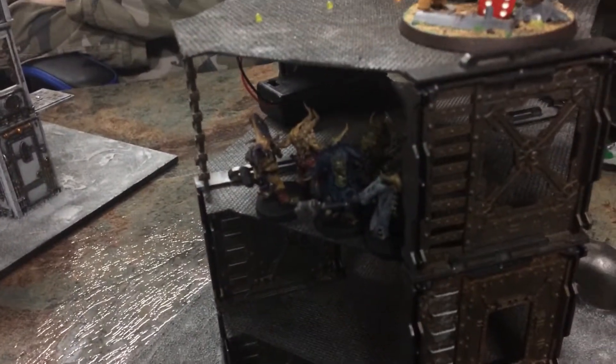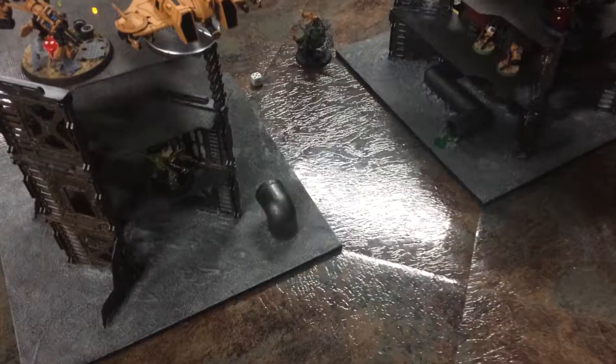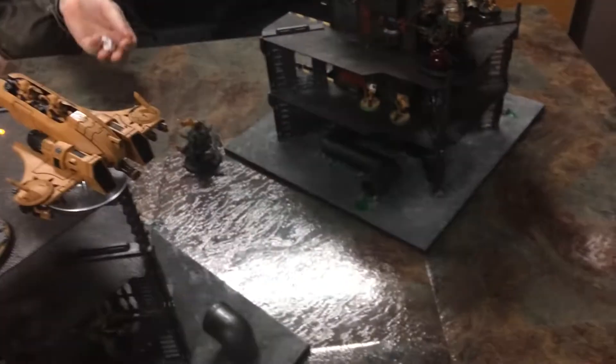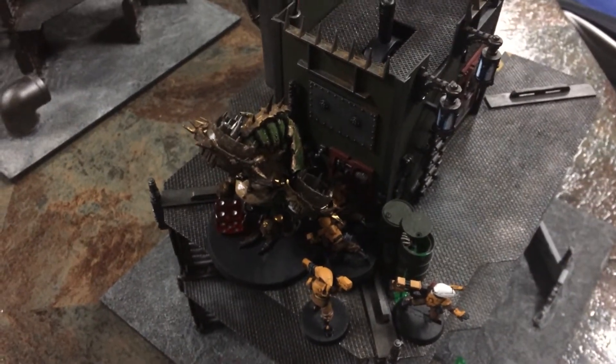Death Guard moved up — advancing the Pox Walkers with a good advance roll. The Bloat-Drone sparked itself up ready to spray. In the shooting phase, poison flamers took out two of the Tau strike guys. In the charge phase, the unit got in but failed to kill a single one of them and took a wound back — not ideal.